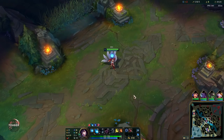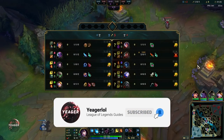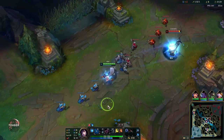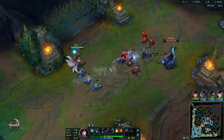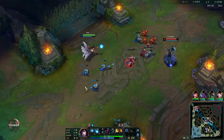Hey guys, welcome back. We are playing Ahri today. She is a champion that's almost always in a good spot every single meta and she's also very beginner friendly. We're going to start with your Q — that is your main damaging and wave clear tool. It deals true damage on the way back, so this is what you use to poke people with and also to push out the waves.